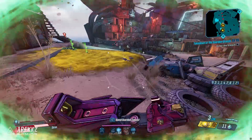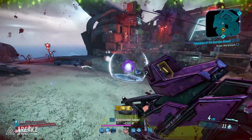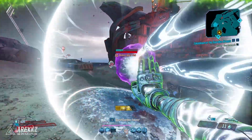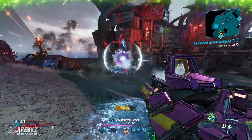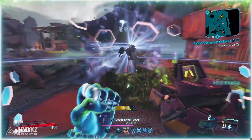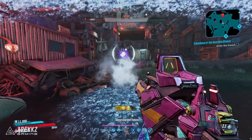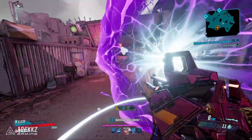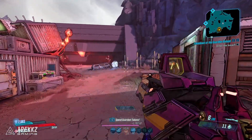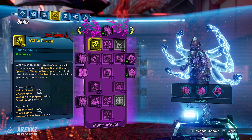If you punch the orb, it will cause it to fly forwards towards an enemy and damage them, and it does some pretty sizable damage. Additionally, every time Amara uses a melee attack on the orb, it gains increased damage based on the damage she dealt to it. Pressing F causes the orb to return to Amara. So you can basically summon this orb, punch it to increase the damage, send it flying forwards, and dish out some insane damage numbers.